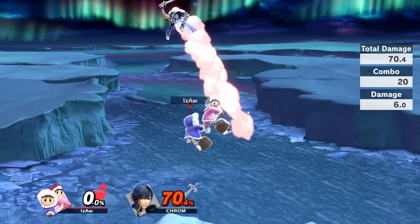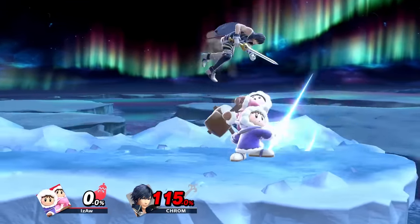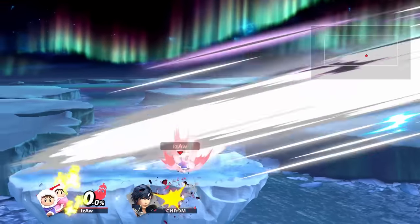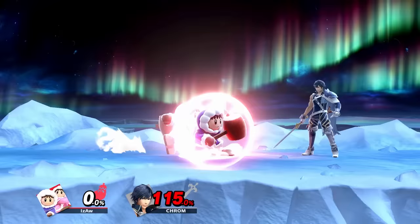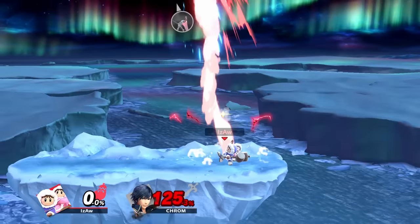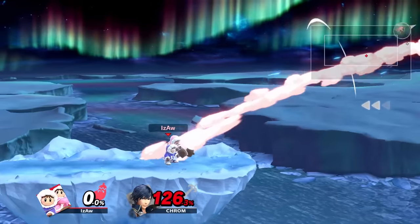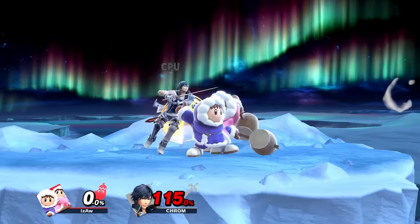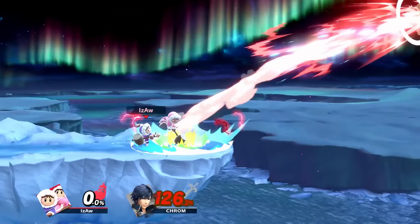This desync will also be a kill confirm later on with either up smash or forward smash. To pull this off, you can dash back, spot dodge, or roll, buffer grab, and basically just charge up smash slightly or charge forward smash slightly. An even better option is dash back, release the control stick, grab, and do a forward smash behind you really quick.